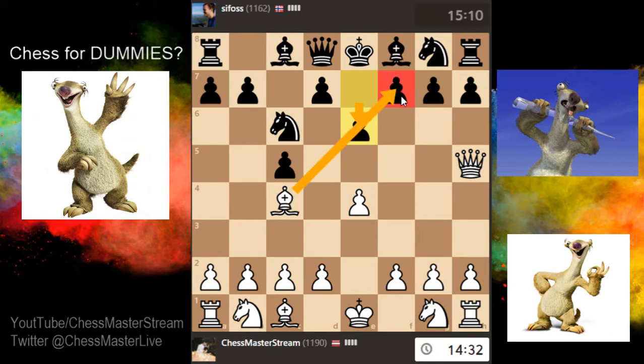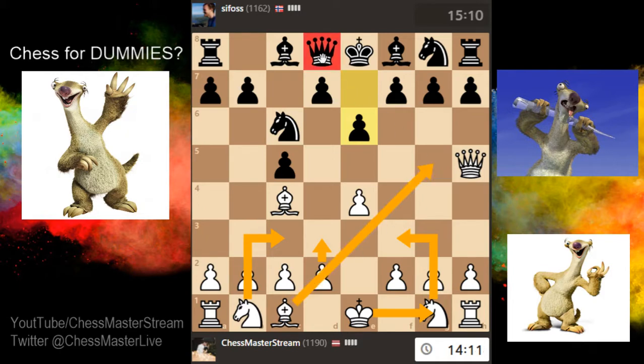They did a good move — they moved e6, blocking our Bishop from attacking f7, and also defending with the Bishop now. So I cannot take it. I think I could develop the knight, then castle short, move the pawn up, get the other knight in the game, maybe bishop here attacking the queen, and get this rook in the middle of the board.